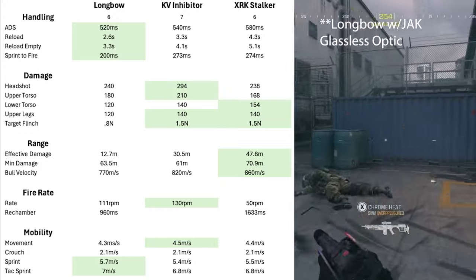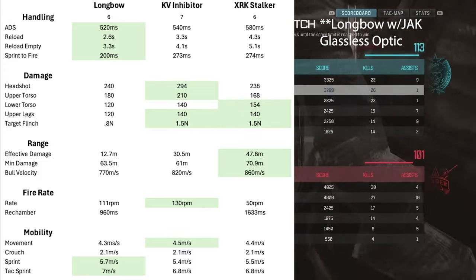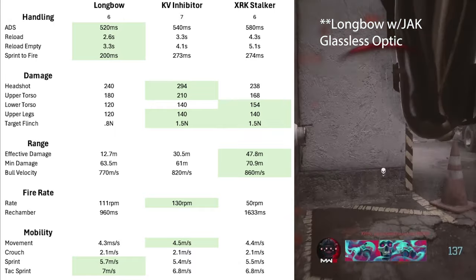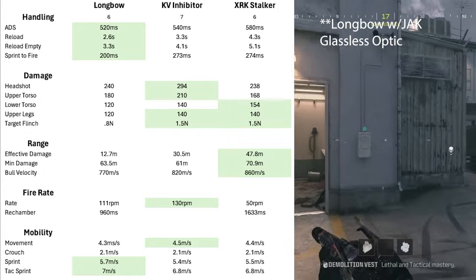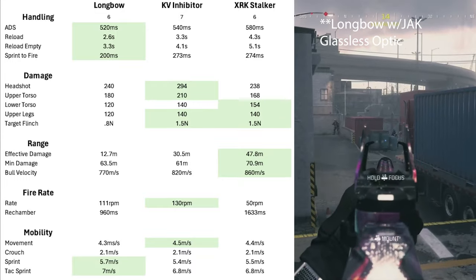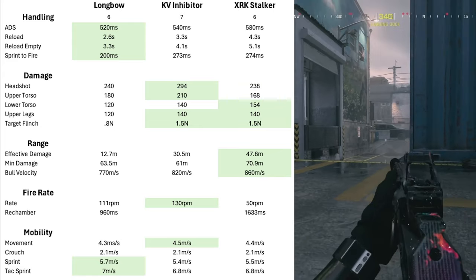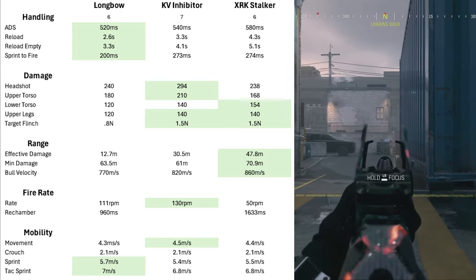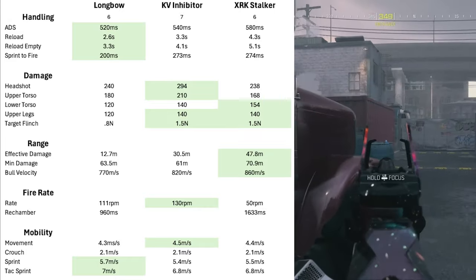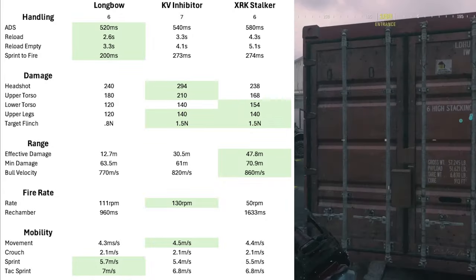When you impact the target, how much will he flinch? With the Longbow, just barely at 0.8 Newtons, whereas the Inhibitor and Stalker win at almost double the flinch of the Longbow. Range is where the Longbow really falls off — effective damage range is 12.7 meters. The Stalker wins with almost 50 meters effective damage range. Minimum damage range: 63.5 meters for the Longbow, 61 meters for the KV Inhibitor, and almost 71 meters for the XRK Stalker.